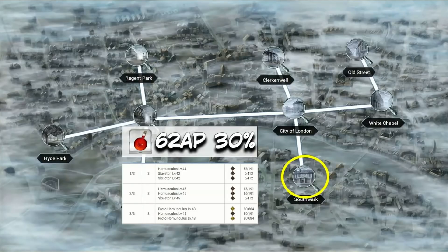Homunculus Babies — so many babies. Sadly, Southwark is the best place for these, and it's the best by far. Currently at 62 AP and a 30% drop rate, it blows the City of London out of the water, where the drop rate sits at about 127 AP per drop.